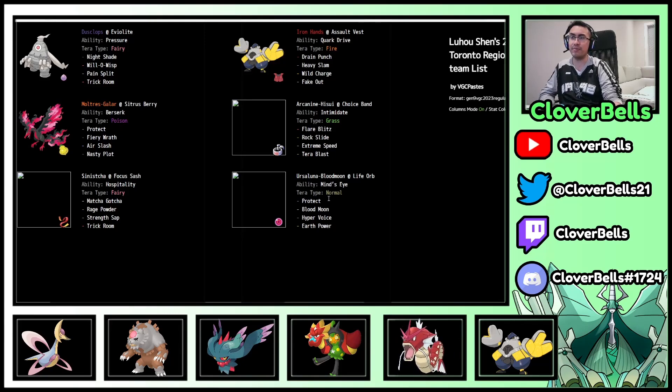Blood Moon Ursaluna might struggle against Rillaboom and Urshifu, but Moltres does well against Rillaboom with Air Slash and resists Grass-type coverage. Sinistcha's Redirection can deter Urshifu Surging Strikes. You have Intimidate, Fake Out pressure — all things a Trick Room team wants. Fake Out, Intimidate, Redirection, along with multiple Trick Room setters. You just go from there with good balance of Special and Physical attackers. This is a really cool Moltres team and I think this variant could rise.